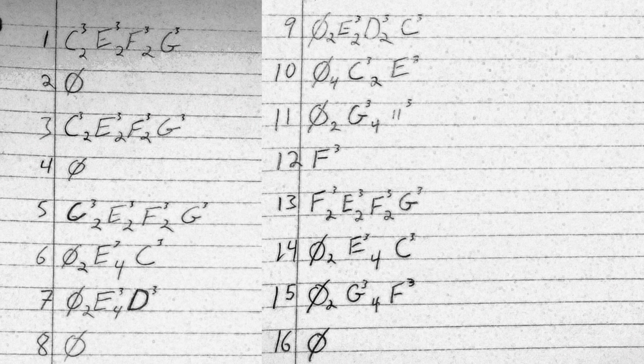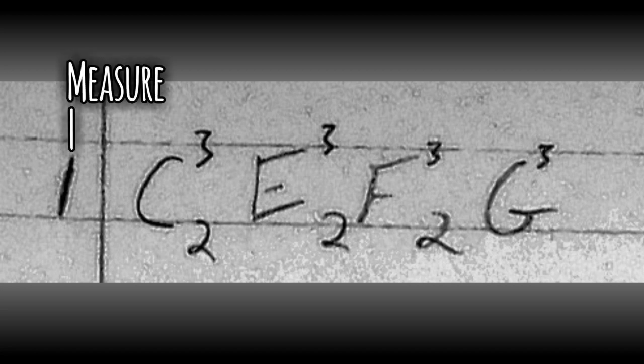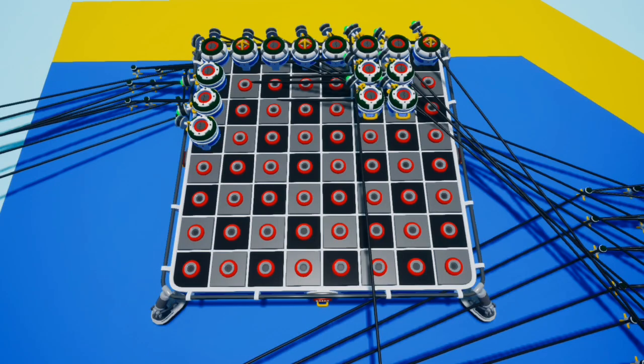This is all 16 measures of our song, and in this case each measure represents two beats. The 'not' symbol represents a pause, and the double dashes mean repeat the previous note. This is the measure number here on the left, the top number after the note represents the octave, and the bottom number after a note represents the amount of ticks until the next note. The notes themselves I got from a piano tutorial.